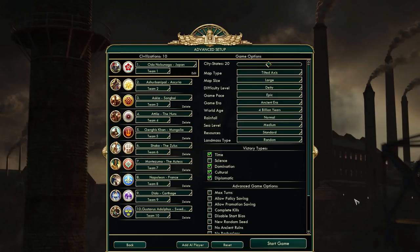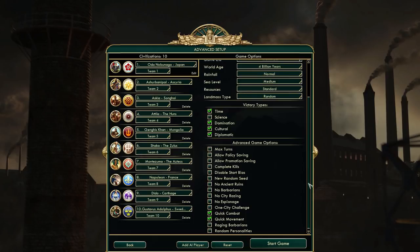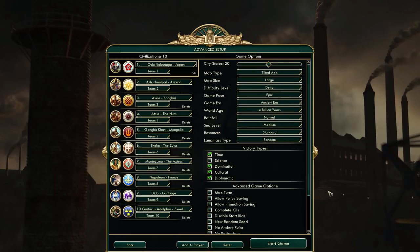I also decided to use large map. I usually play on standard size, but I wanted to include all of these leaders in this game, which required either using large map or using standard map with two extra civilizations. I don't want things to get too overcrowded - I want to leave enough space for at least a few decent cities. I was considering setting the landmass type to Pangea but decided to keep it on random.